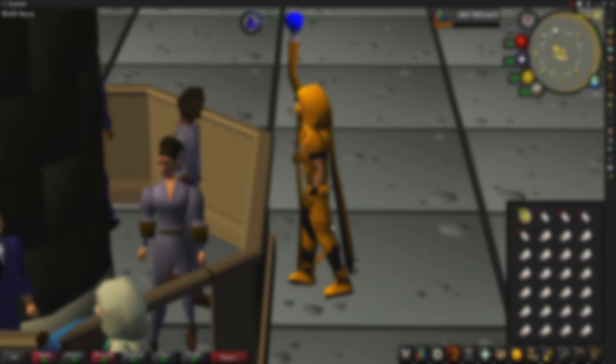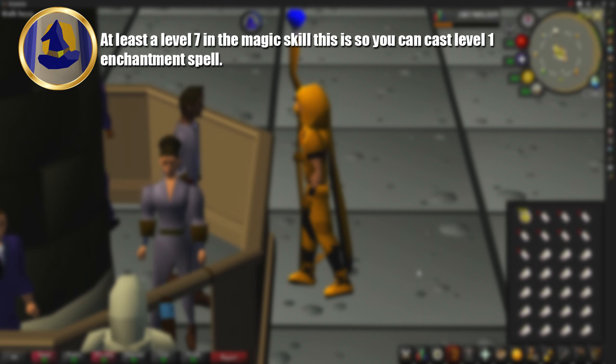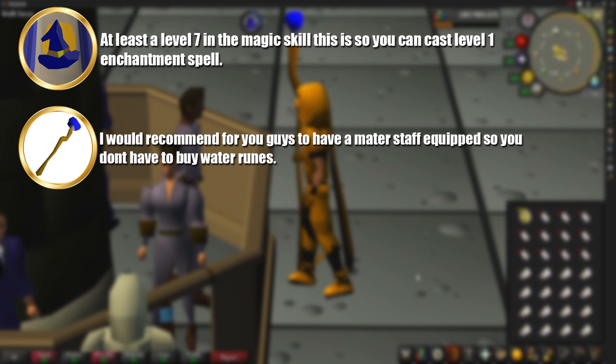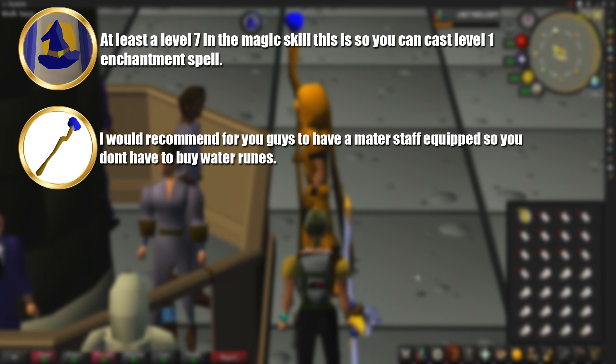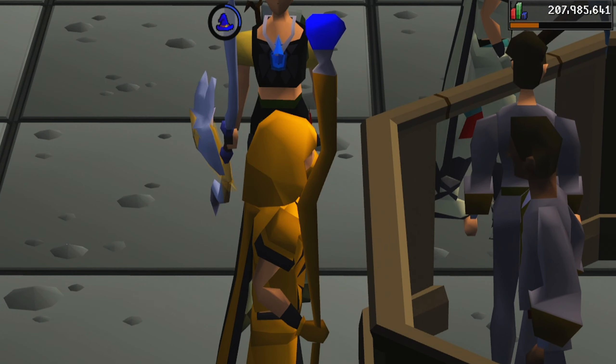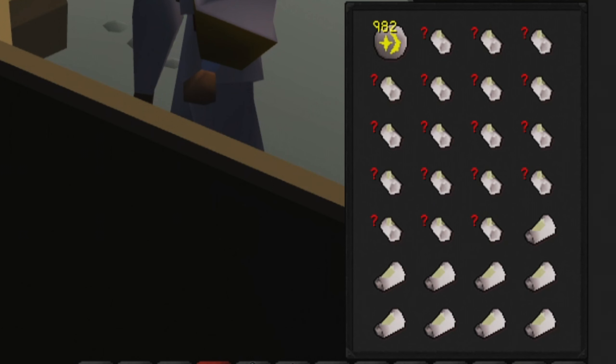My requirements for this video are really straightforward. You will need at least level 7 in the magic skill so you can cast the level 1 enchantment spell. I would recommend for you guys to have a water staff equipped so you don't have to buy water runes. My inventory layout is just a stack of cosmic runes, and the rest of my inventory slots are filled with opal bracelets, as this is what we are going to be enchanting.